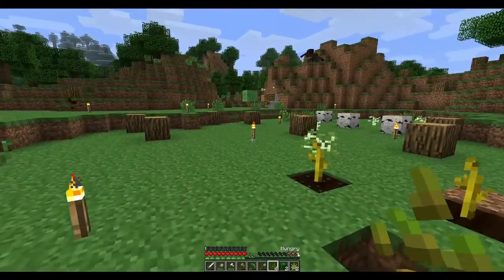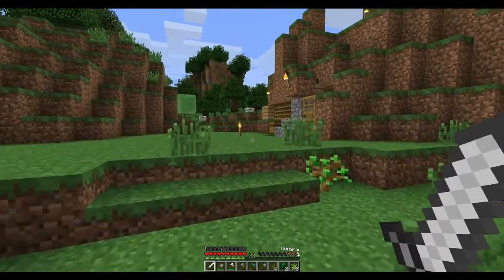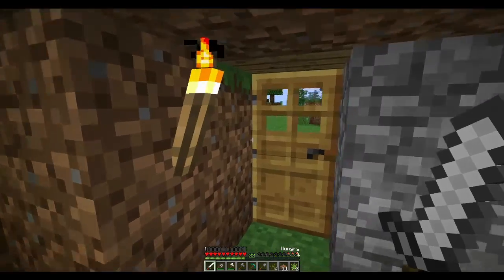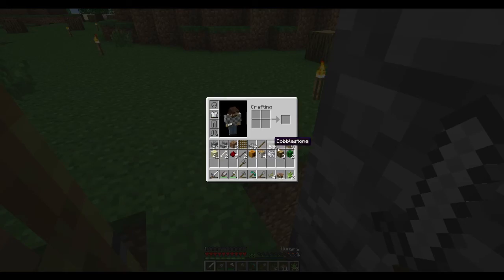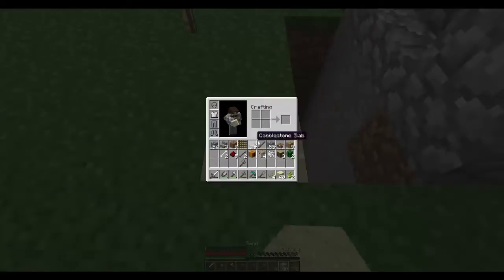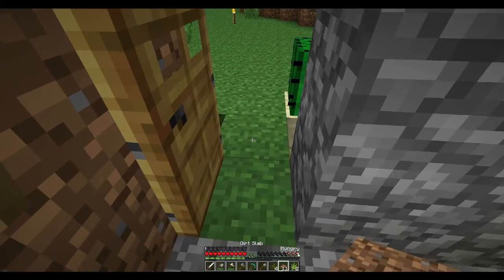This is going to be the death of me if I don't get in here quick. Those things are crazy hard to kill — actually, they're not, because I've got a secret weapon, which I'm going to plant right there. They'll eventually kill themselves. Just one of those will do for little creatures.